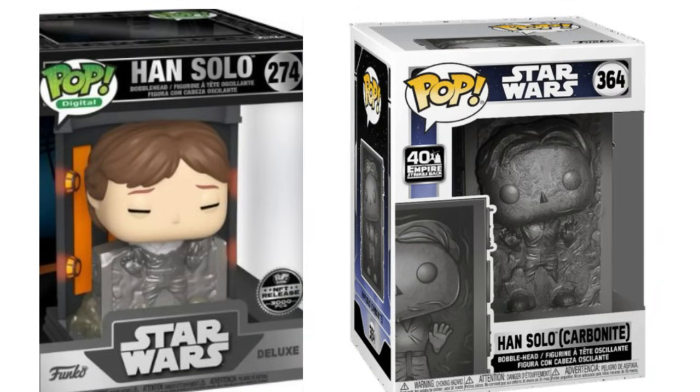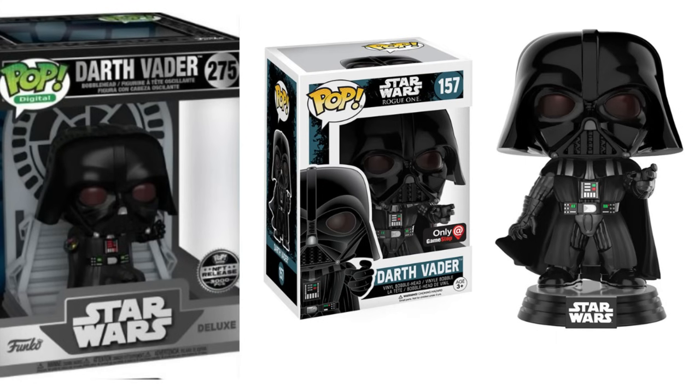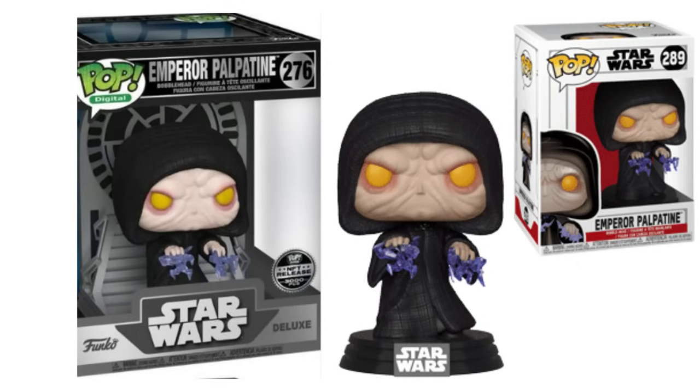First up we have Han Solo partially in carbonite. A couple years ago we actually got a common pop of Han Solo fully in carbonite, so I'm not sure why this was decided on. Next up we have Darth Vader doing a force choke — something we've also seen Funko do, so not really too much creativity there. Emperor Palpatine just gets worse — I'm pretty sure this is the same exact mold they did for his common pop a few years ago. You thought we wouldn't notice, but we did.